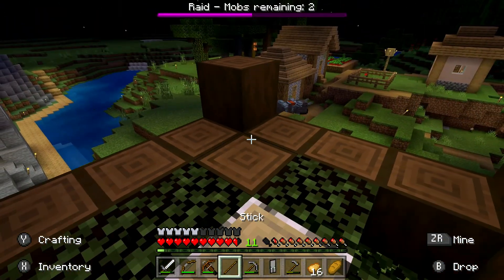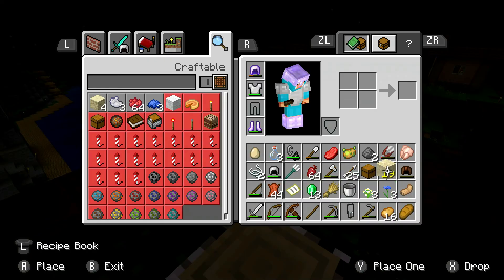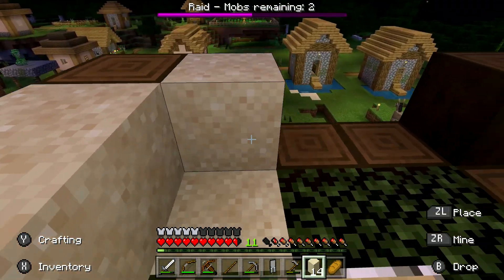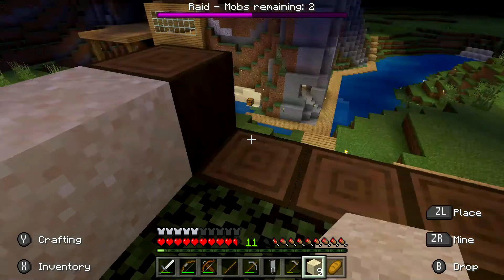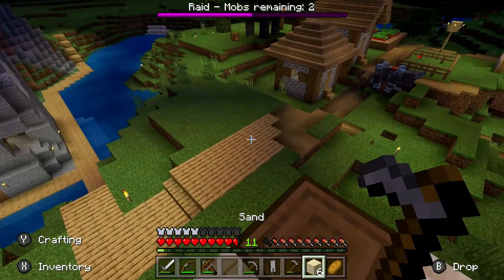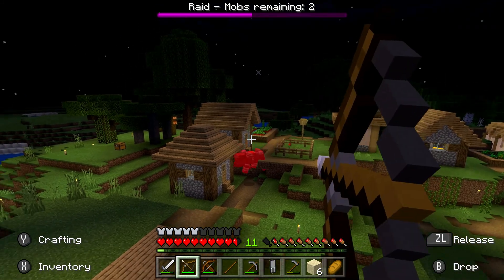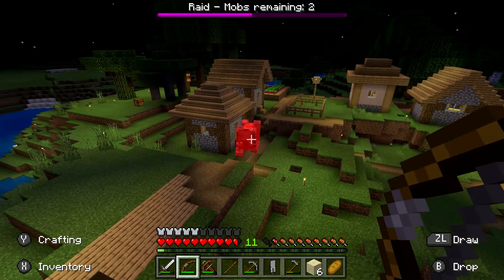I know those guys are really strong — I was playing around with them in the snapshot. Can they destroy blocks? Let's make myself a little battle station here. Let's kind of build myself into this tree. If they don't see me, let's kind of build myself into this birch tree and make a battle station. I don't think they can actually destroy blocks. I can see the nitwit villager in there freaking out — you're fine, I'm protecting you.